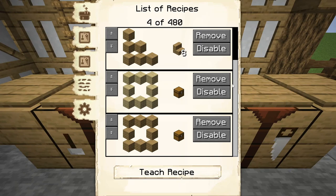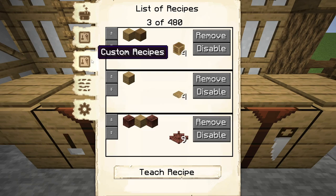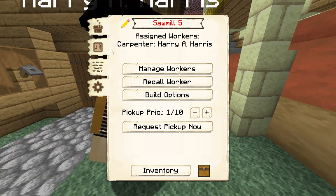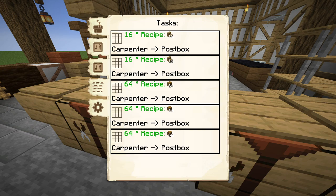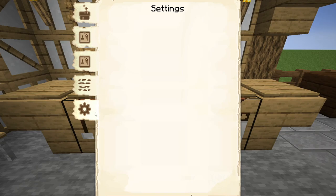The other two buttons on a recipe within the list will allow you to remove a taught recipe or disable it so the carpenter will not craft it. The Custom Recipes tab will show you a list of all of the architect cutter recipes taught to the sawmill, and the buttons work identically as previously discussed. This tab will not be available in version 1.16 of MineColonies as it does not support the Domum Ornamentum mod. The Tasks tab will show a list of any current requests that the carpenter is working on, as well as details as to where the crafted item will be delivered.